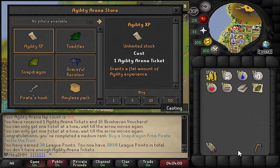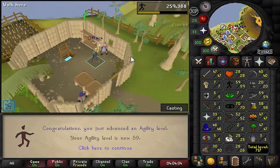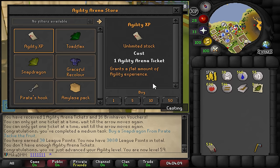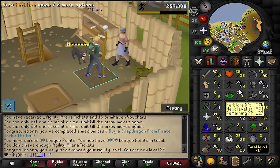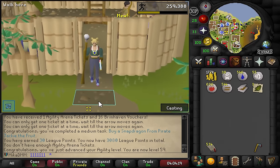I clicked 50 here and I spent them all on agility XP, but we got up to 59 agility. I thought it wouldn't let me use 50 if I only have 30, but I clicked it and it used it. So we're now a proud 59 agility user. Let's speedrun some easy tasks.